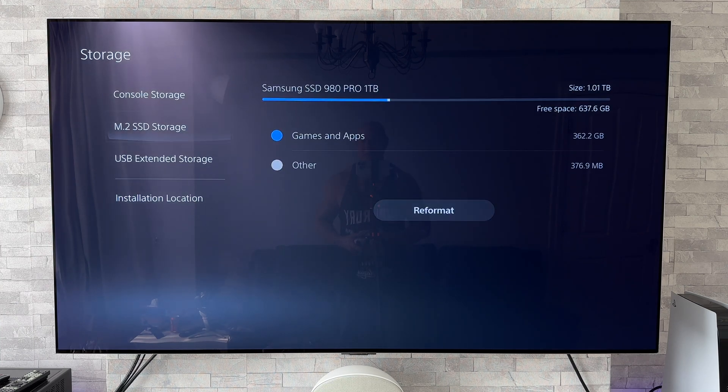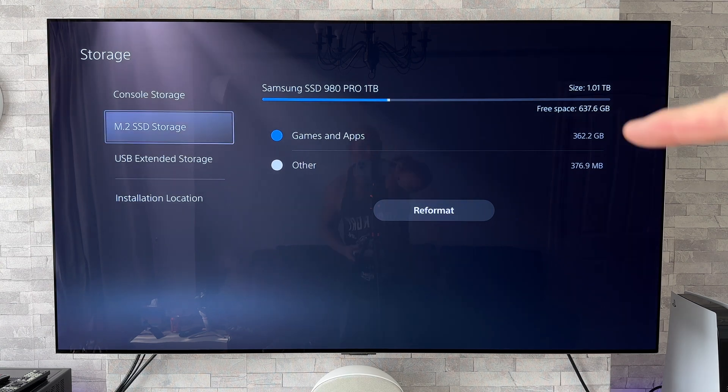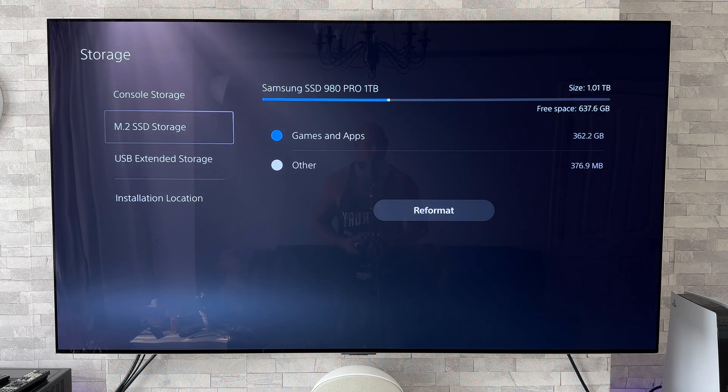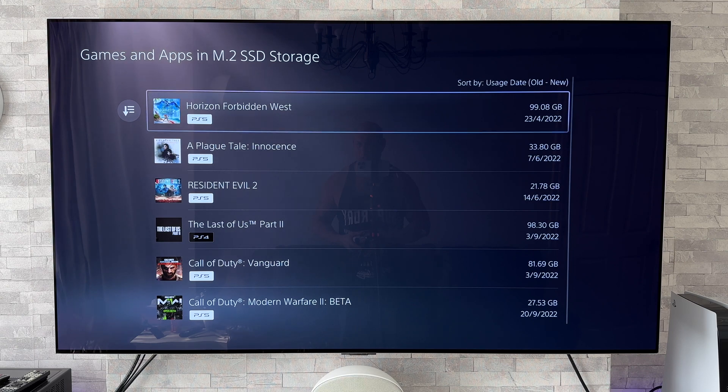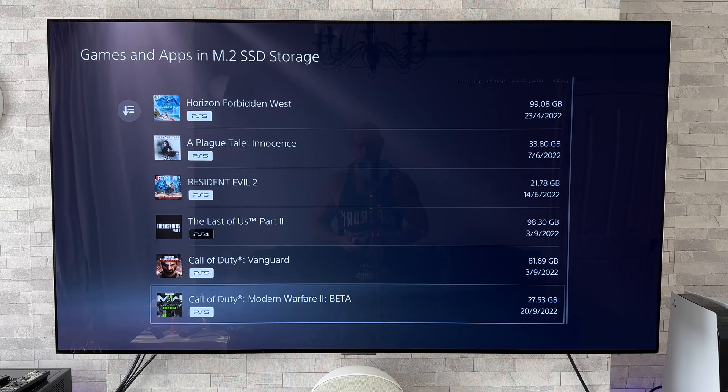And as we can see there on the SSD that I installed, I'm using up 362.2 gigabytes of space. So let's just click on the games to confirm what they are, as we want to know what we're looking out for if it is successful. So that is the games just there.